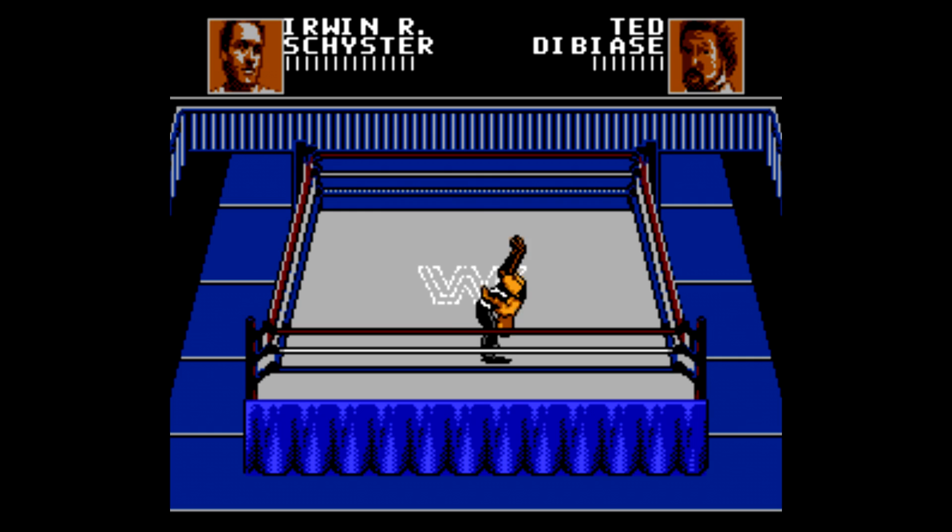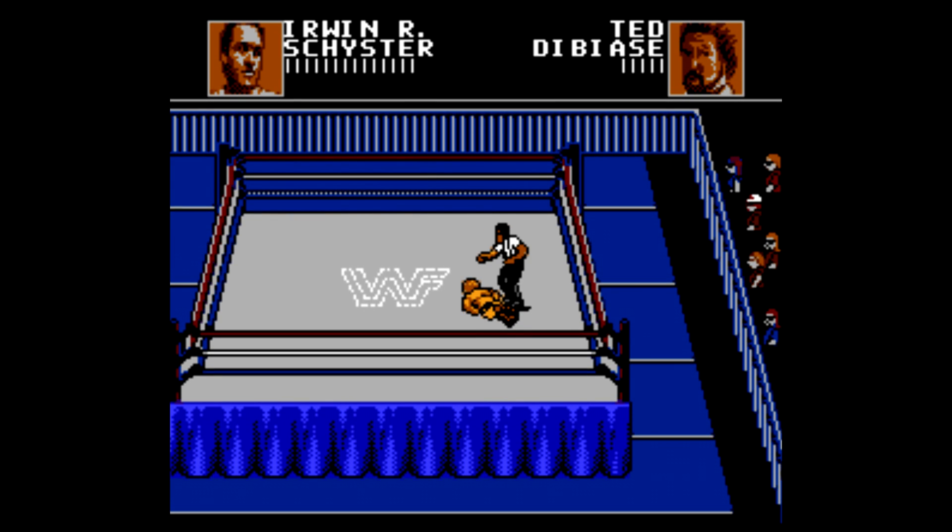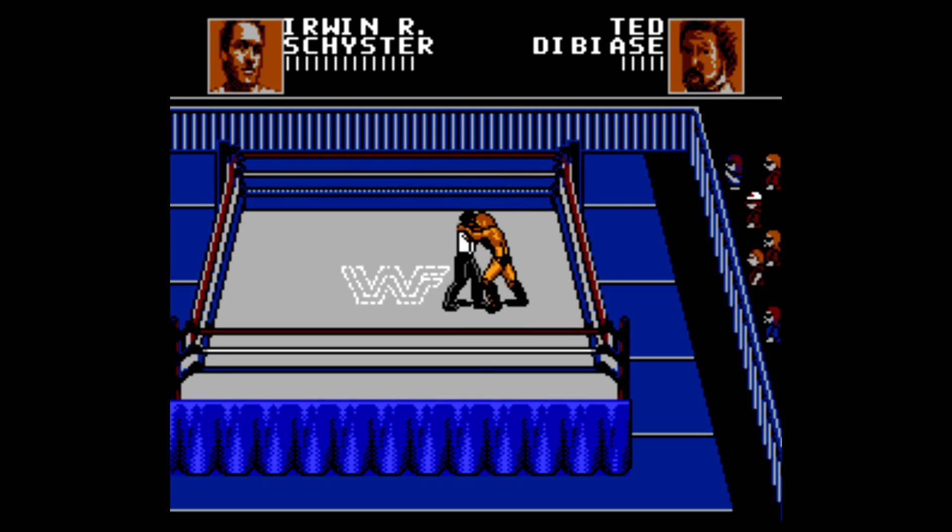IRS and DiBiase were tag-team partners, so it's kind of like the breaking up of the tag team here. We're going to do the same strategy we've been doing: slamming them down, then doing the stomps, trying to get to the opposite side, getting a little bit up on them on the body. That way they have to move a little bit towards you, which is when you have the opportunity to hit your slam. You also have to move sometimes just to be able to hit your stomps.